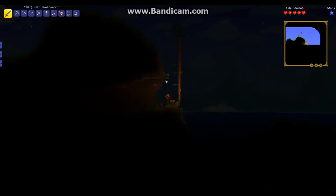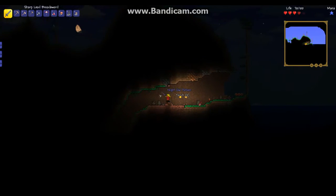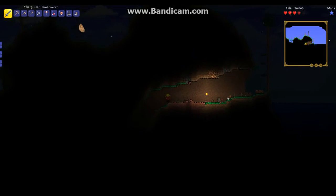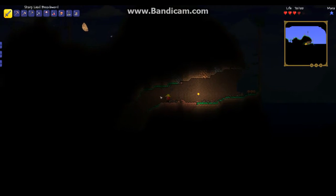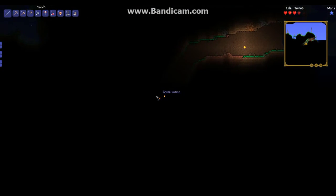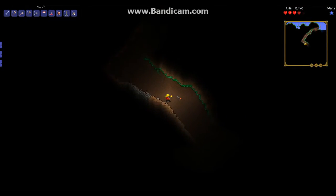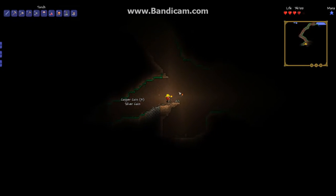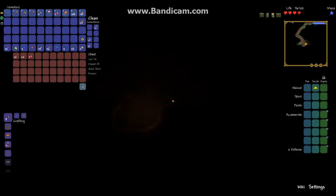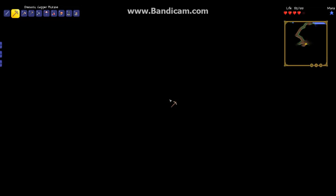Oh, this might be a cave — this looks promising. Grab all the pots. There we go, now have all the pots. Oh, a shine potion — that could come in handy. Oh, a chest! Oh, it's just throwing knives, that kind of sucks. We'll grab the chest too.